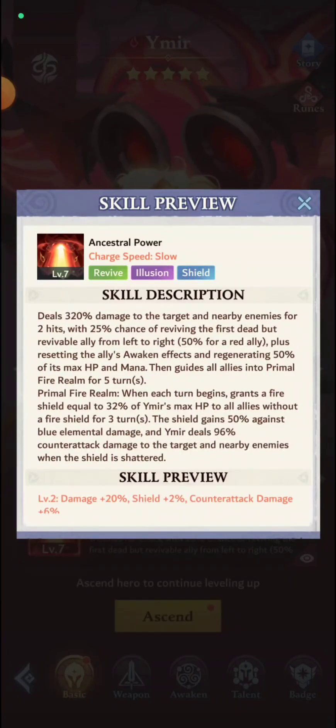The plus one awakening — same as every realm hero in the game — gives you the realm right off the bat when the fight starts. However, the enhanced Primal Fire Realm at plus one means Ymir deals counter-attack damage to the target and nearby enemies when granting a fire shield to allies that already have it. So pretty much every single turn she's going to throw five of these counter-attacks to a single target. This is the difference between dealing no damage and dealing natural damage. I have her at plus zero right now, so I still want to get her to at least plus one.